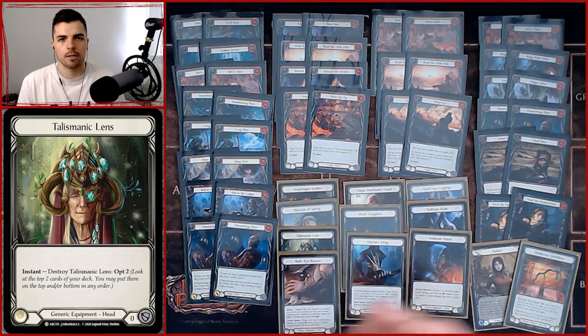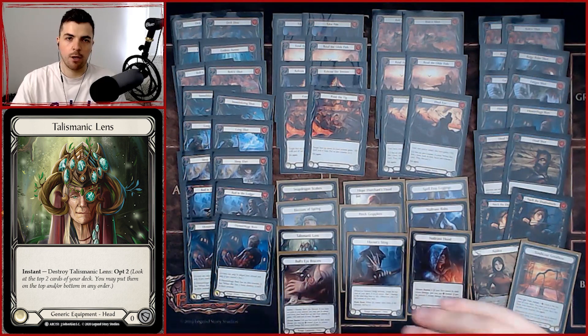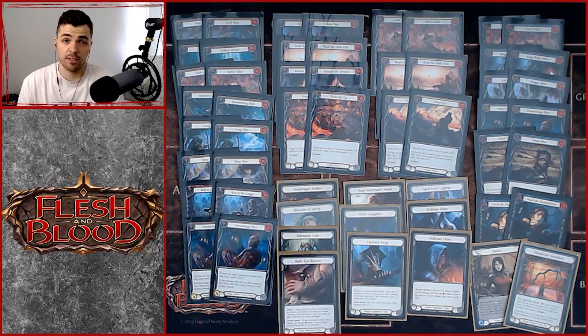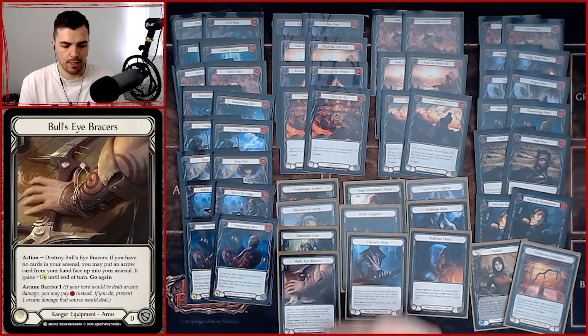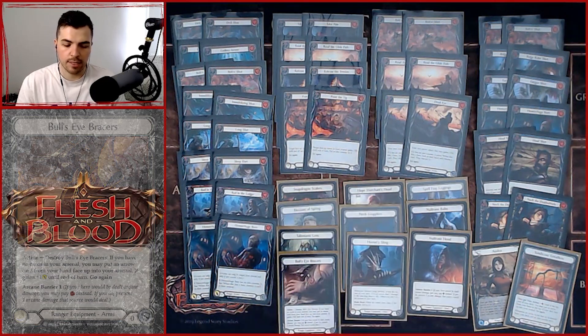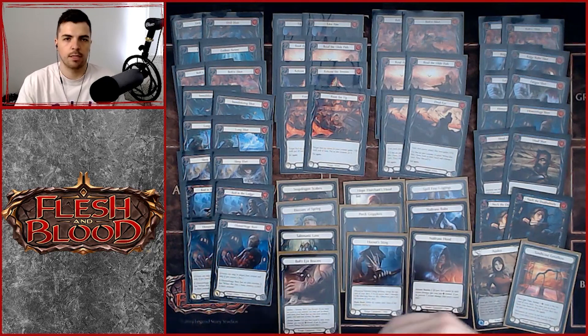The opt two cards on Talismanic Lens lets us find the card we want on top. Sometimes we look at two cards, Sand Scour one into play, then tuck the other to the bottom with Azalea — some really cool stuff off two-card hands. Bullseye Braces lets us take advantage of Snapdragon Scalers, since Sand Scour is once per turn, so Bullseye Braces helps on that Snapdragon Scalers turn or on a turn where we just want that plus one and go over the top.